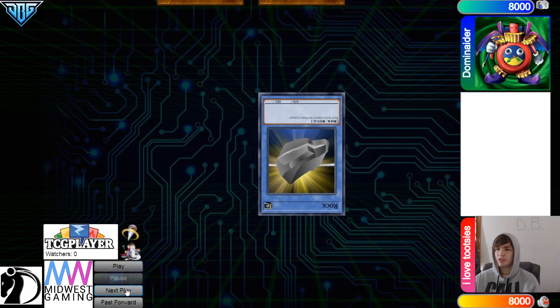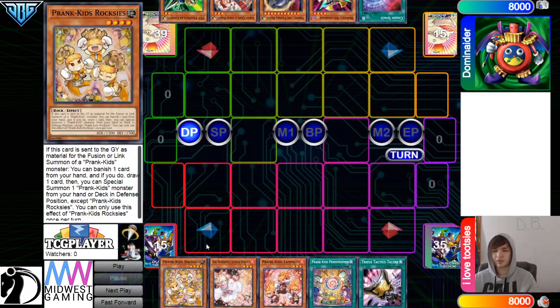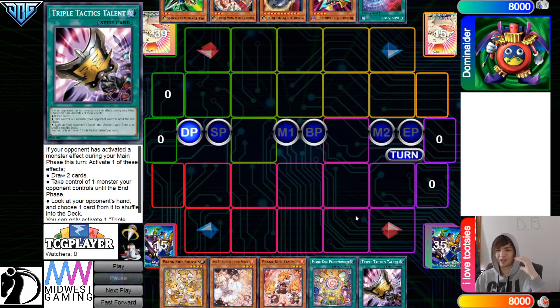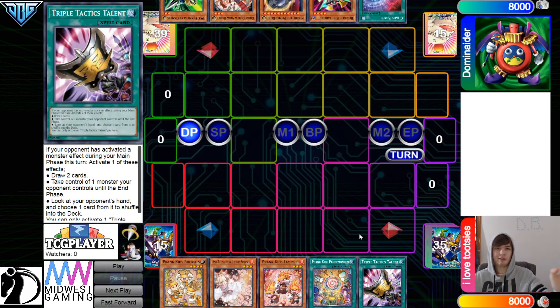We are going to see Dominator win the Rhyme, Paper, Scissors, Shoot, and they'll decide to go first. 44 versus 40. Opening hands — we have Roxies, Ash, Fire, Fusion Spell, Talons going first. This is like the four card combo where you have a prank kid, another prank kid, a Fusion Spell plus Talons — this plays through like pretty much everything.